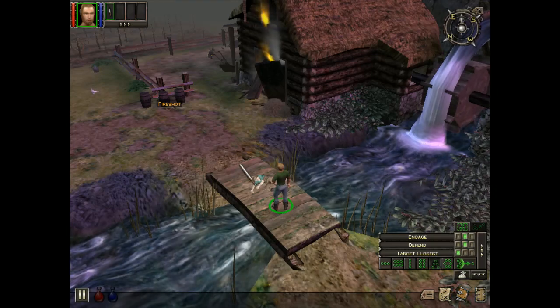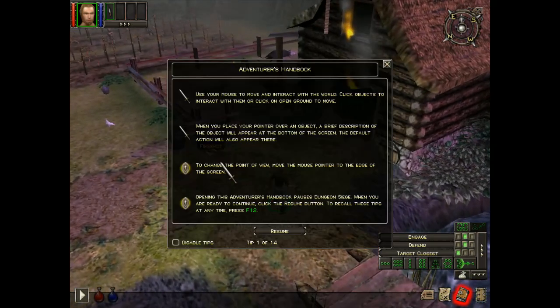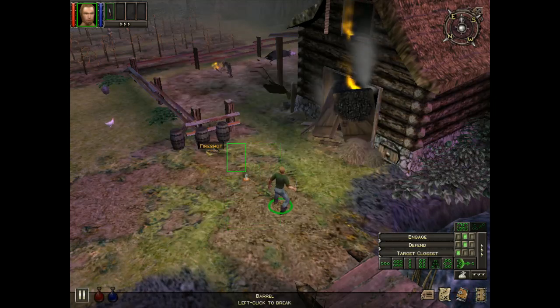So this is the game called Dungeon Siege, and this is what you first see when you start playing it. You use the mouse to interact with the world — click, place the pointer. I'm pressing F12 to take a look around.